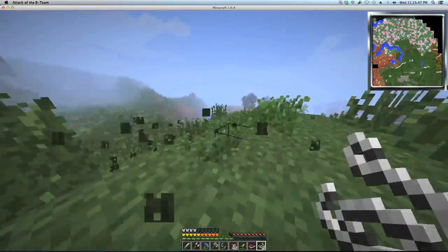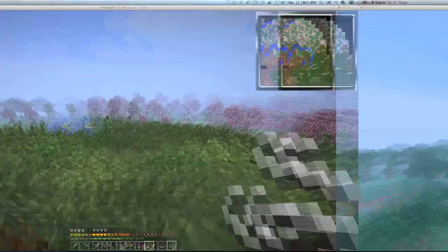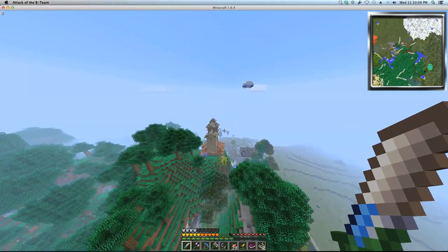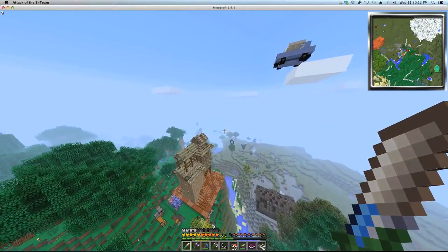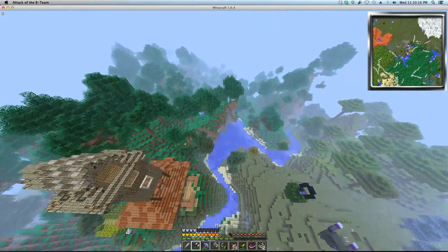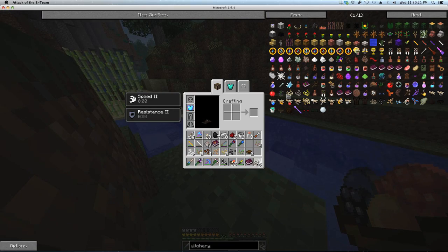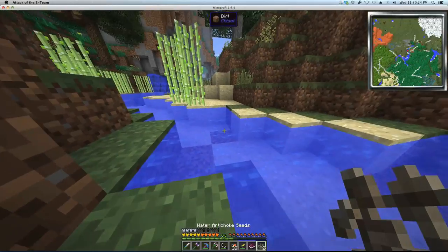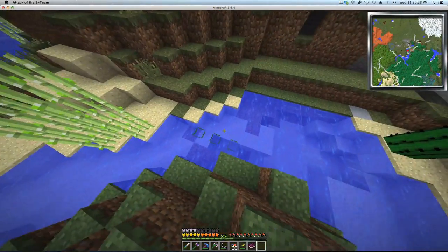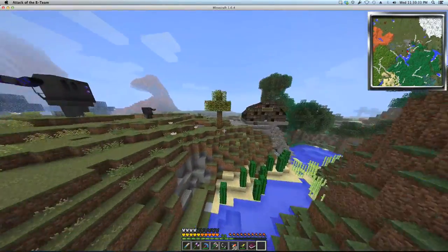I'm just going to keep doing this and then return home and we'll get on with our witchery. Alright guys, I finally made it home — man that takes a while. I will be happy when I can apparate wherever I want. So I just need to plant my seeds now in still water. It does work — planting in the water. I plant three of them.